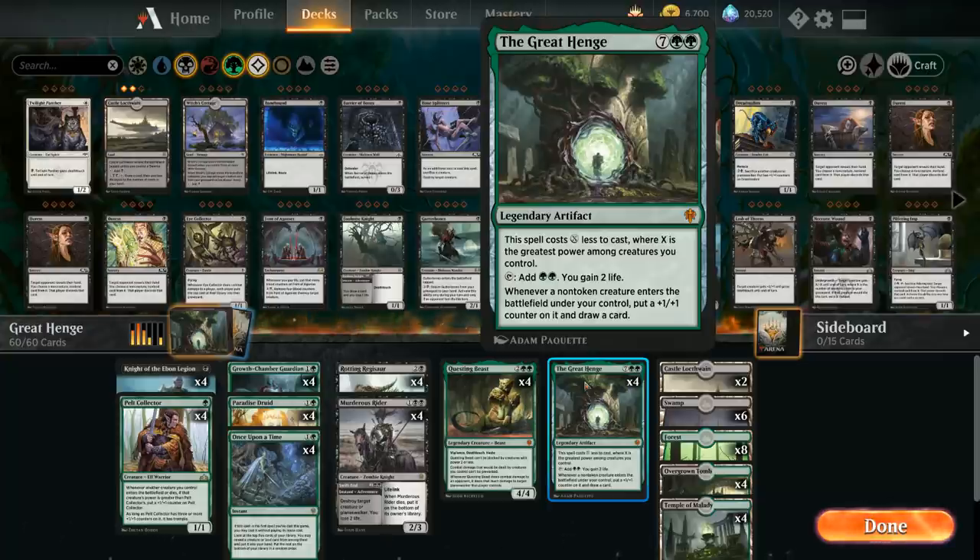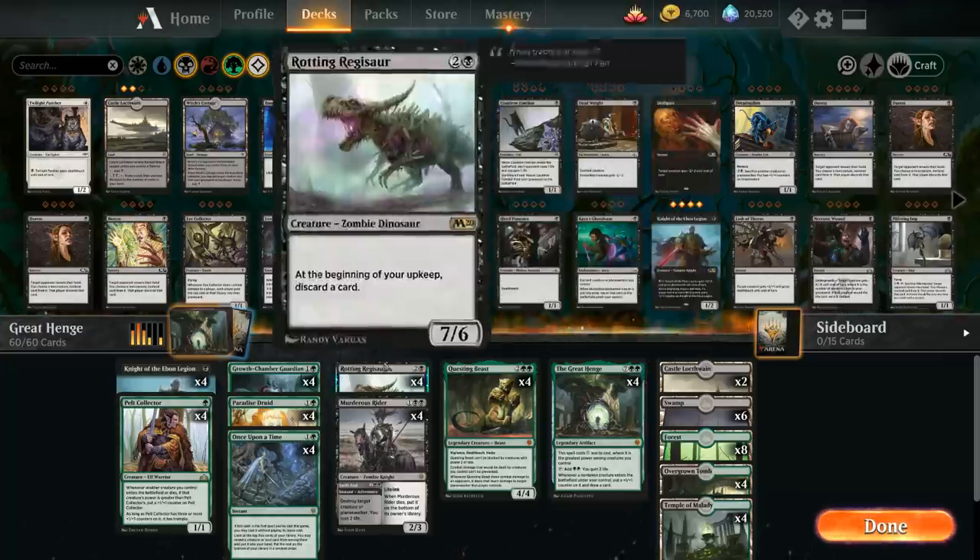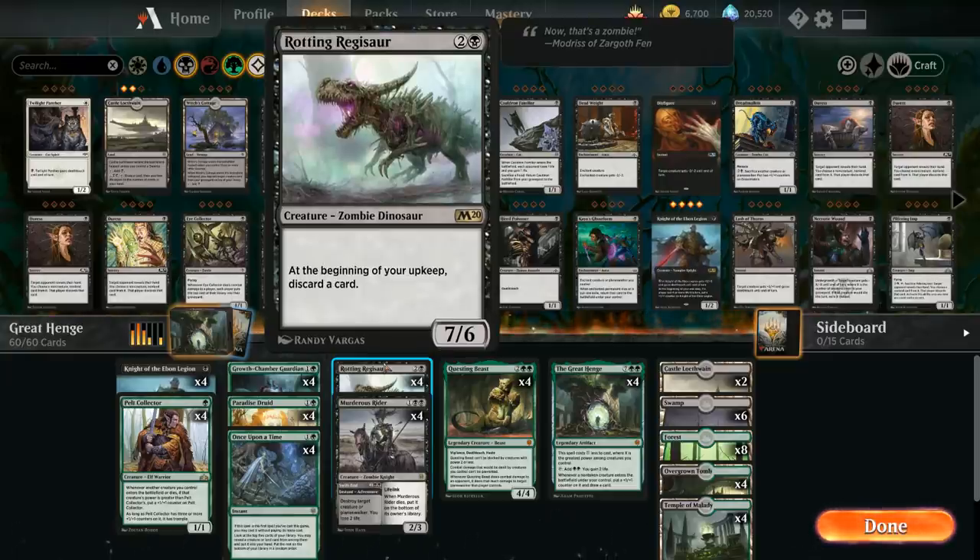It's a very powerful card draw engine as soon as we can get it online. Thanks to the help of a Rotting Regisaur we can even play Great Henge on turn 4, as the Rotting Regisaur is a 3-mana 7/6, giving Great Henge a 7-mana discount, only costing double green. The downside of the Regisaur is that at the beginning of our upkeep we have to discard a card, but the card advantage from the Great Henge more than makes up for it, so these two cards play very well with each other.